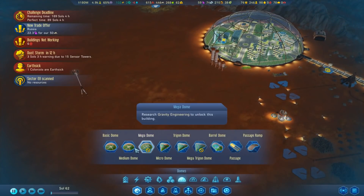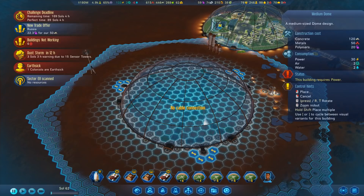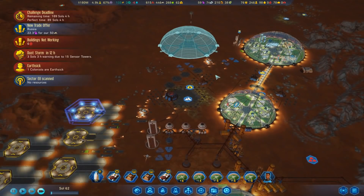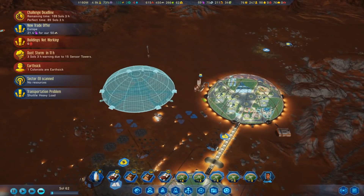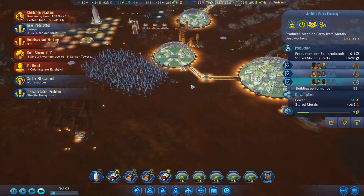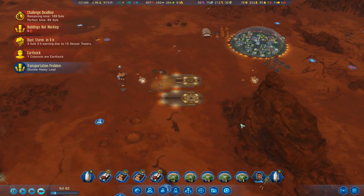I might actually move it across a little bit since it doesn't need to be that tight - might as well give us a little bit of room. Maybe there - yeah that'll do. Okay, get that built, go! If you're wondering why I want another engineering dome, it's because we're gonna have like three machine parts factories in here just churning out machine parts - that's my plan. We've got loads of concrete now suddenly, so let's get some polymers coming in.